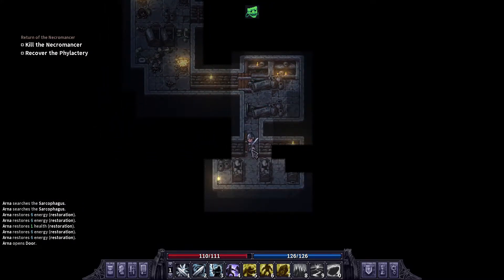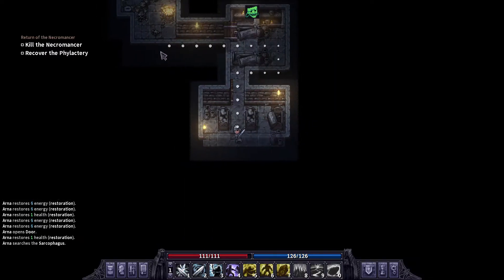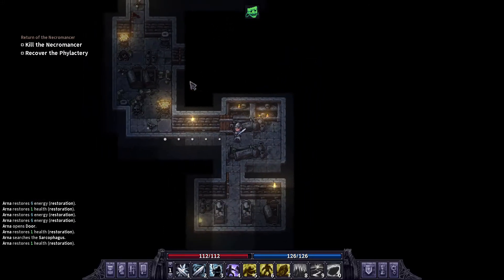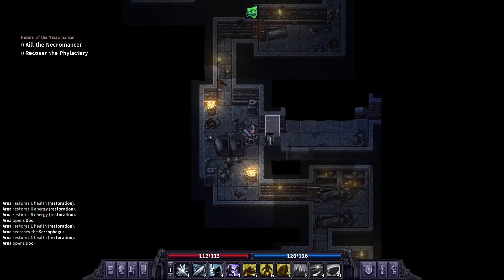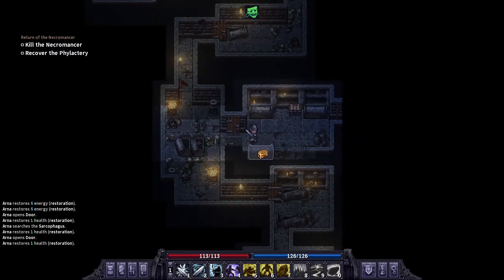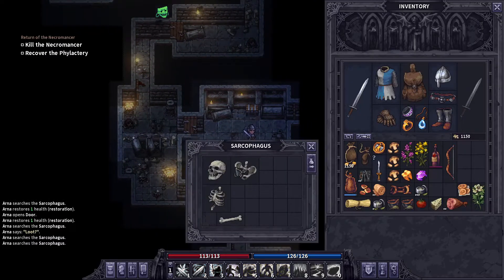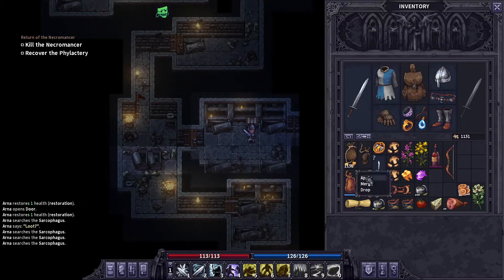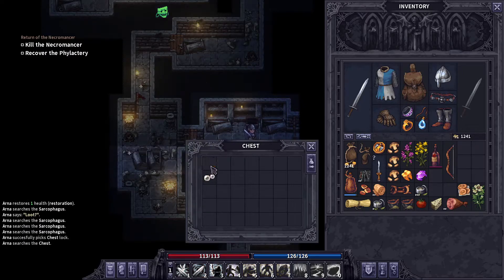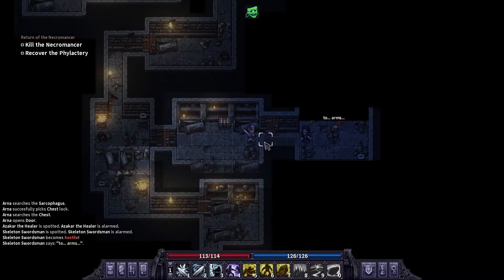See the boss. Alright, boss is gonna be here. There's a chest — and a wraith! Just a little gold.